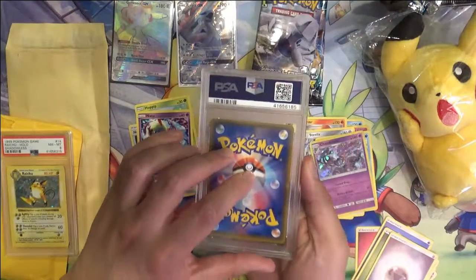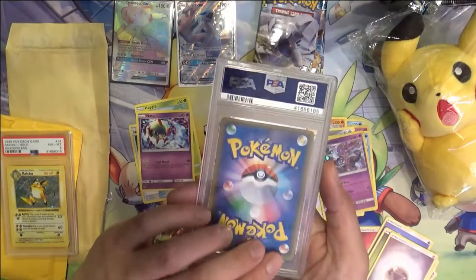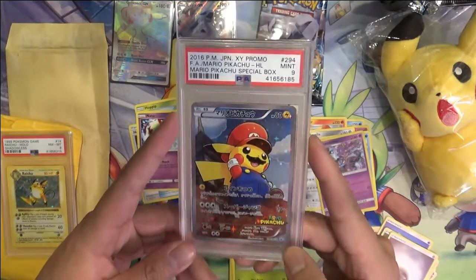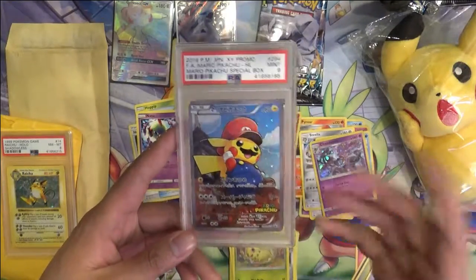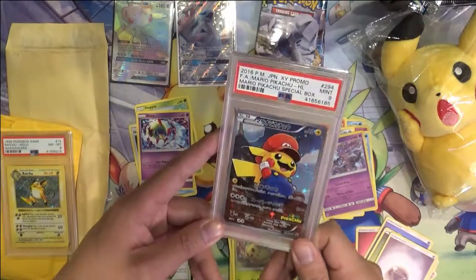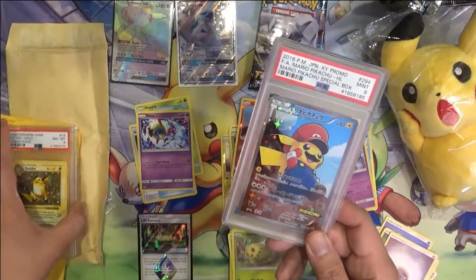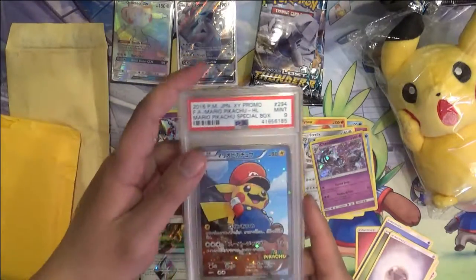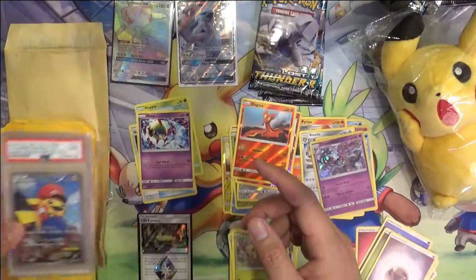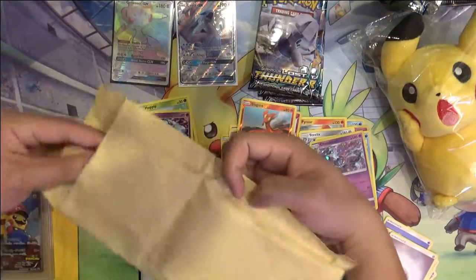This one is obviously a Japanese card. I've been talking about Japanese promos a lot recently, and this is probably one of my favorites — the Mario Pikachu. I feel like this is just so unique, and definitely probably not something that's going to make it to English. Just such a cool set. Still need to get the Luigi. This one's a PSA-9 — Japanese cards are a little bit easier to grade, so the PSA-9 Mario wasn't terribly expensive. A PSA-10 one would be.